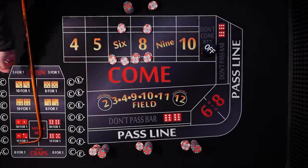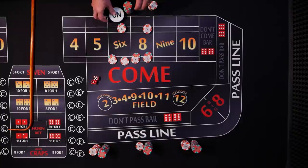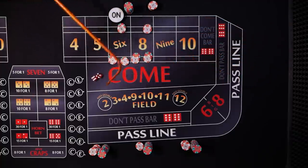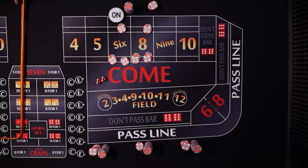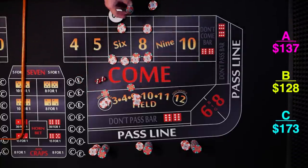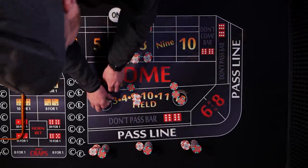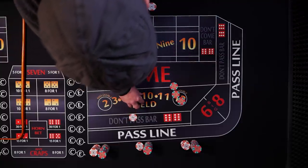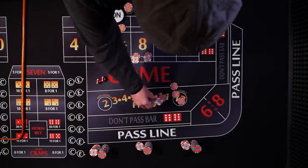These are off and we're coming out looking for a new point — point's going to be six. Let's see if we can hit that six again. It's going to be ten. And there it is — six, hard six! We'll pay fourteen, one for fifteen. Player A racks it. Player B presses. Player C regresses.